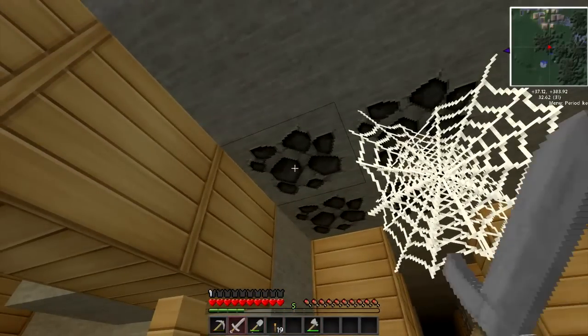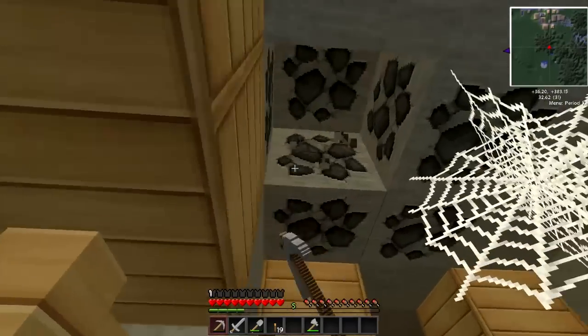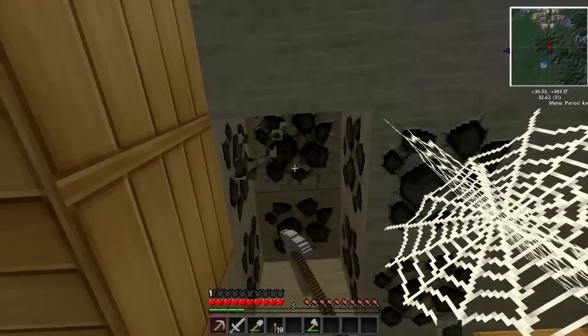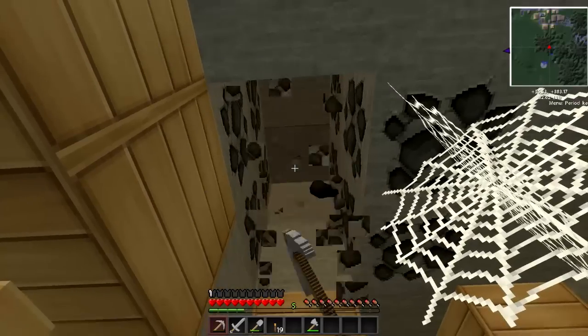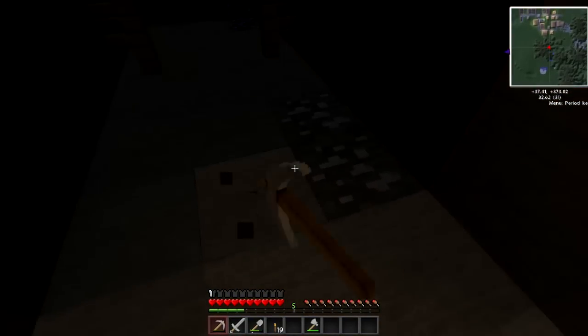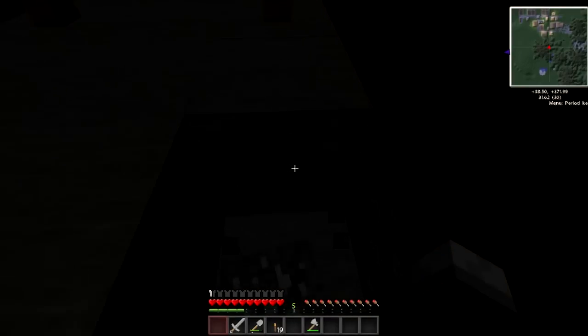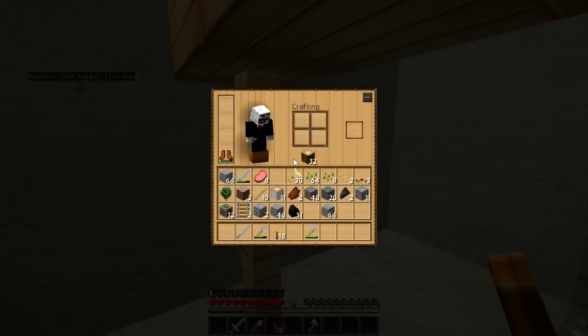I'm not even going to bother with that cobweb. Let me get some coal here. This is a good mine — a lot of people find pretty crappy mines but this is a good one. This is a totally random seed by the way. Some more of this purple stuff that I know nothing of, but I've got a lot of tin now and I'm liking this. I need to put down a crafting table — good thing I brought some wood.